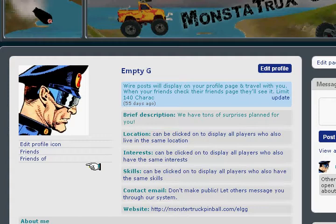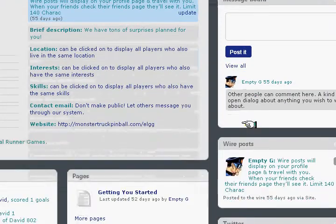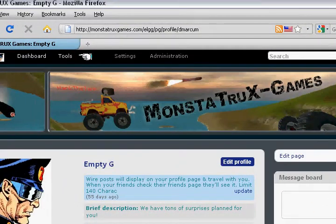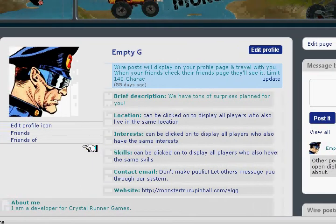So we created a social networking front end to first create teams and then to manage your teams. You can invite all your family and friends who also have the game to be part of your team, and you can speak with them through a message board or send them emails through our email service, which can send it to their actual email address. They can also access it through their social networking front end.